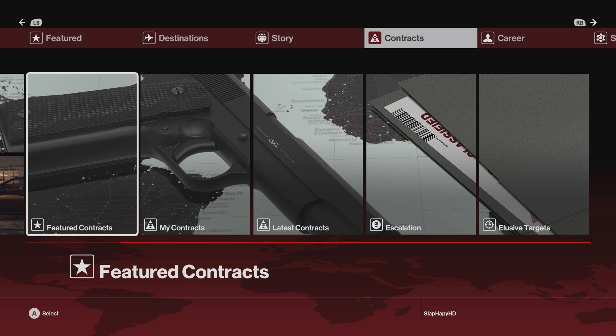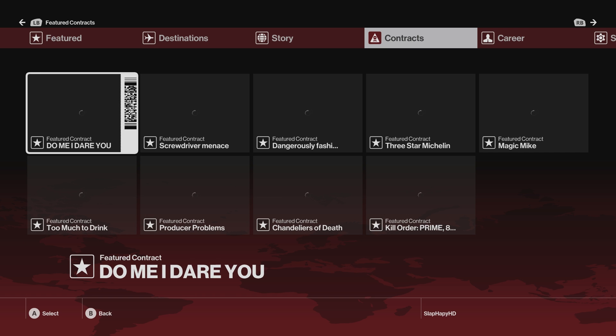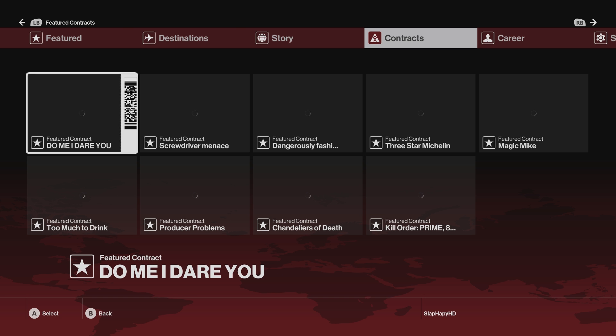There's no elusive targets because it doesn't show any, as you can see right on the screen. Let's go ahead and do some featured contracts. From my understanding, I think the featured targets are the community-based missions - all of these are kind of what the community likes, or I guess the best of the best for the contracts. Let's go ahead and do the top left one. I'm getting dared to do this one, so challenge accepted.